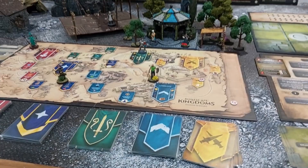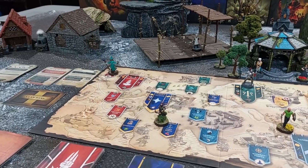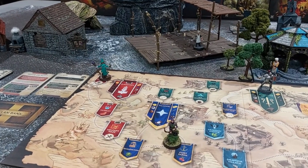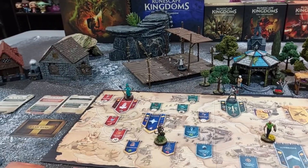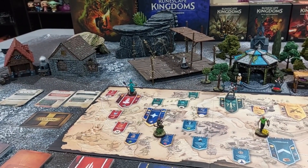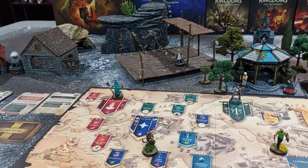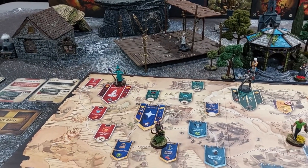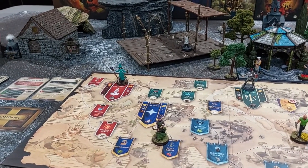Mike ended his turn in the capital region so the escalation track goes up by one. Khaleesi wants to go back to Burnham Shore to get closer to Ice Mountain. She has no actions there, so she explores. She doesn't get a card for it but she gets building material — rock. She's also in the capital region.